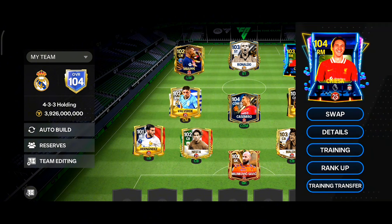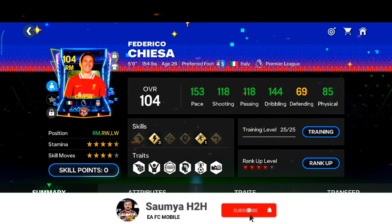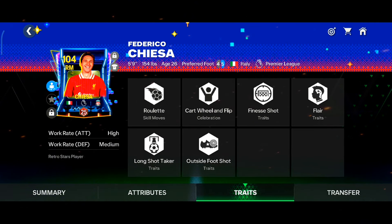Taking a look at the stats of the Raider Chiesa with level 25 training — he has 153 pace, which is quite good for a Raider card, 118 passing, 118 shooting, 144 dribbling, and 85 physical. He can play at right wing and left wing as well, with 4-star skill moves and 4-star weak foot. You can also boost his dexterity to 80 skill points. His dribbling, ball control, and agility stats are all pretty good, along with solid shooting stats, high/medium work rate, and lots of good traits for a right mid card.